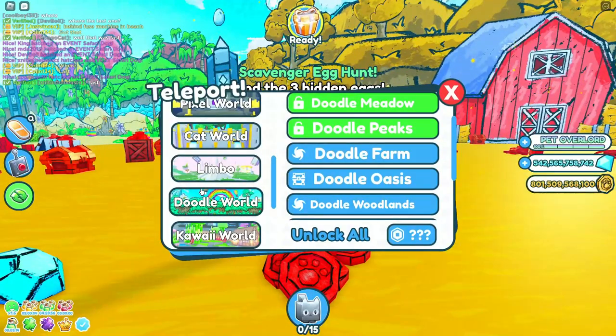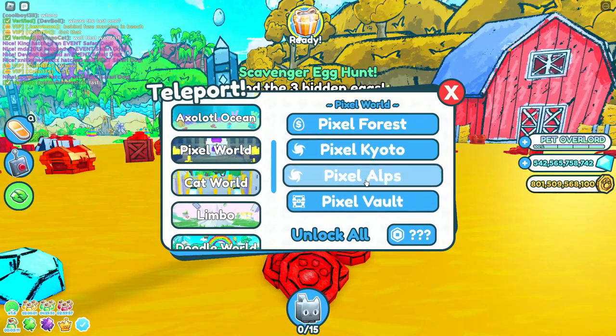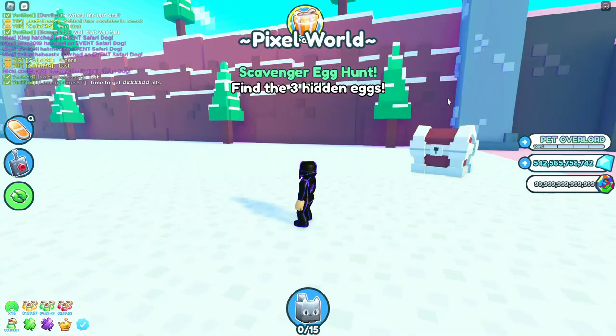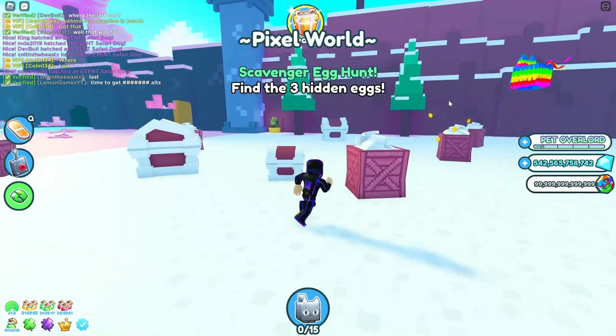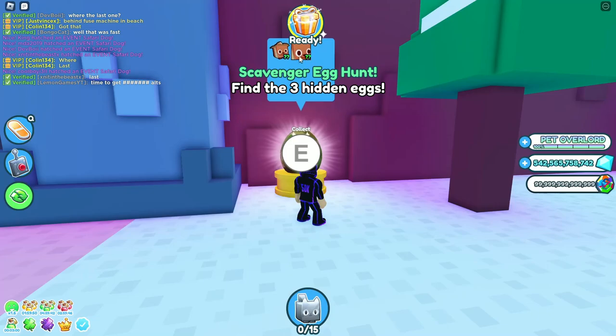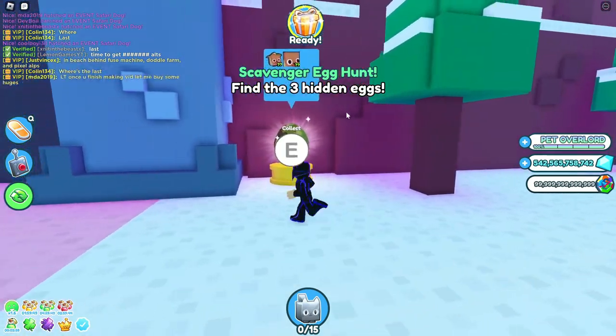Now let's teleport one more time over to the Pixel Alps area. Once we load in here, the egg is of course going to be over in the corner right here. Go ahead, collect your eggs, and hope that you get the huge pet — I wish you the best of luck!